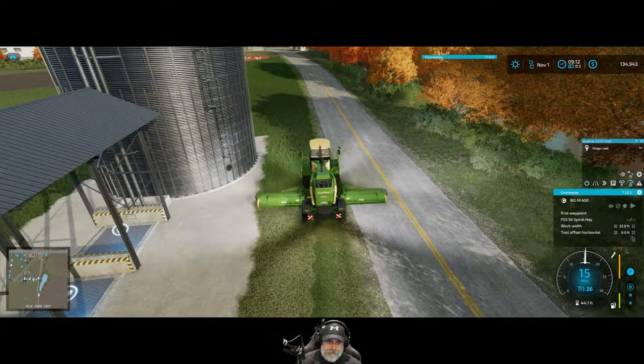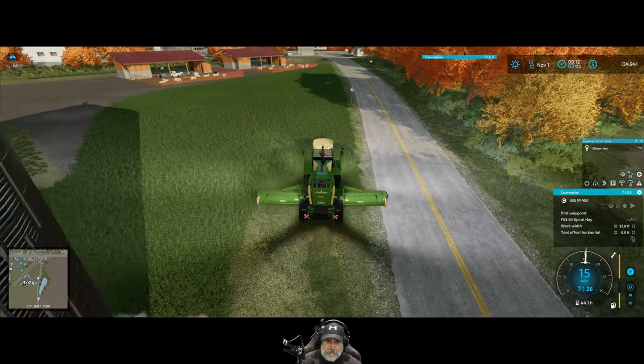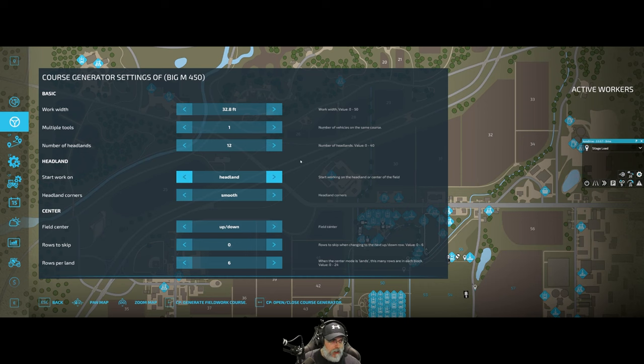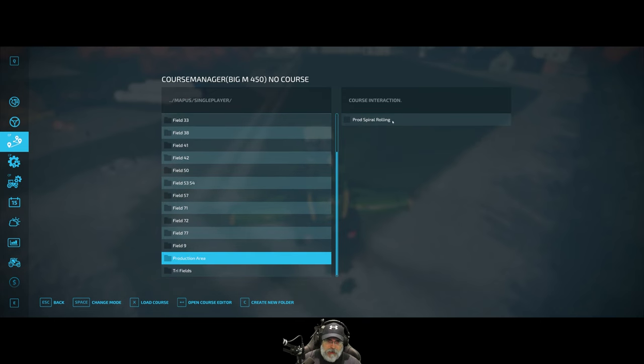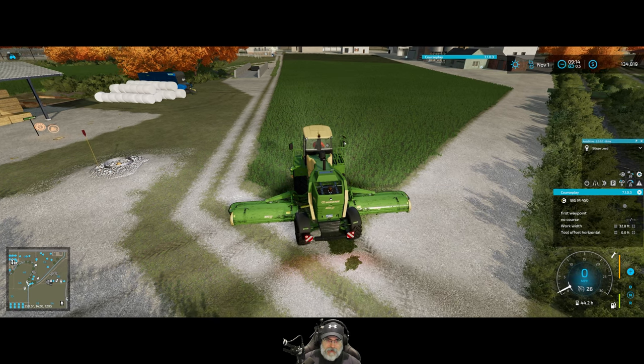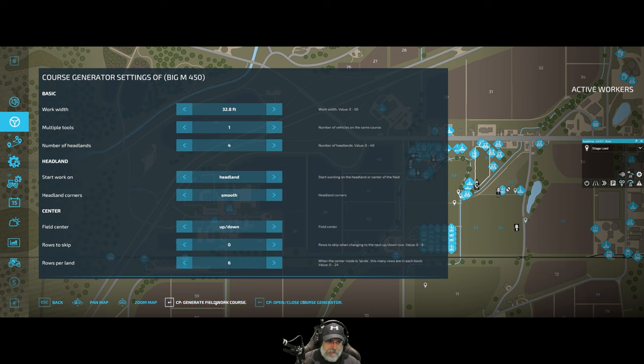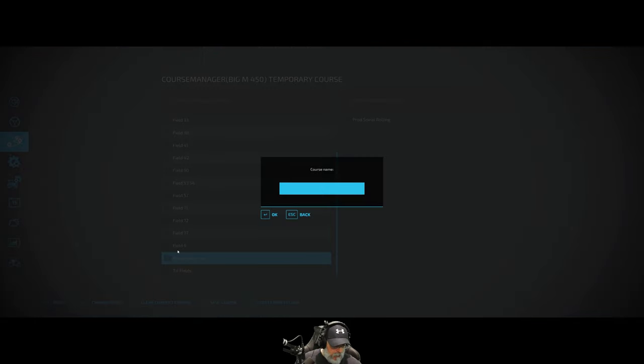While I'm over here I might as well knock this grass out. Our driver has a problem — probably just as well. It looks like we never created a hay cutting course for this one; I have a roller course though. So let's go here — this is just going to be like four headlands. Let's go into production area, save course as spiral, click okay, save that, make sure this is on first waypoint.